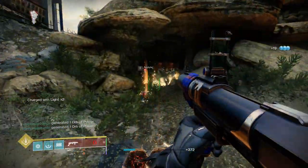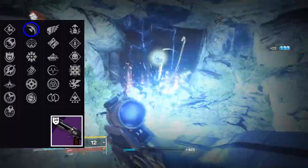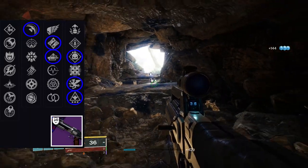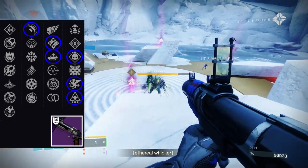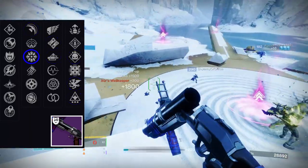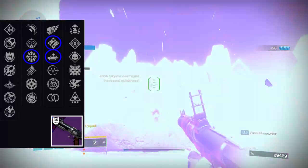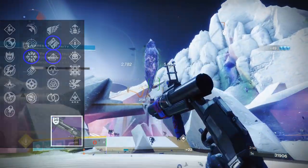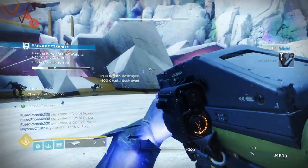The perks you're looking for on this for in-game content are Blinding Nades for your magazine, Ambitious Assassin or Auto Loading as your first main perk, and Demo, Vorpal, or Wellspring as your second main perk. For regular content where ads aren't as dangerous, you have way more flexibility — things like Spike Nades for your magazine instead of Blinding for extra damage, Ambitious or Auto Loading for your first main perk, and literally anything in the second column as pretty much all of them are great. Pardon Our Dust is an absolute monster and I'm happy to have it in the game.